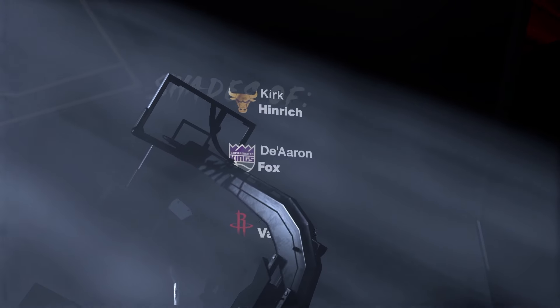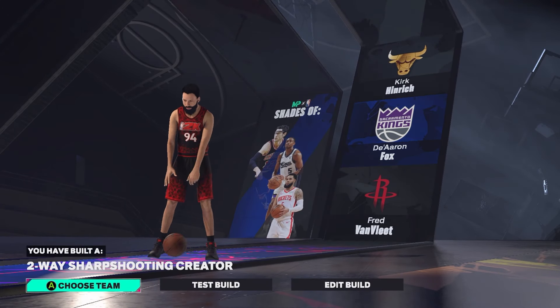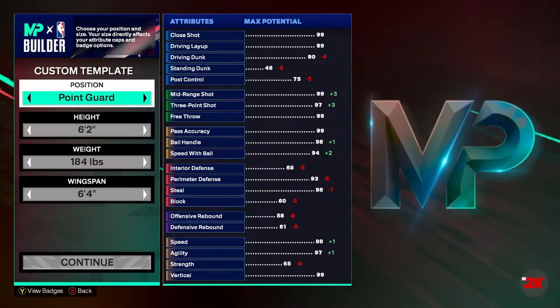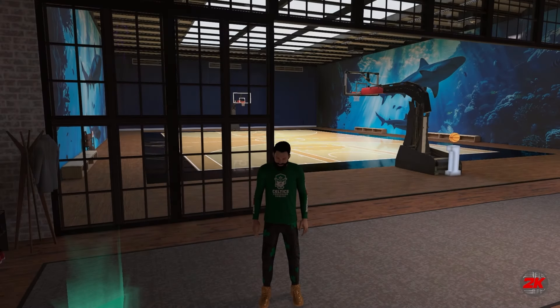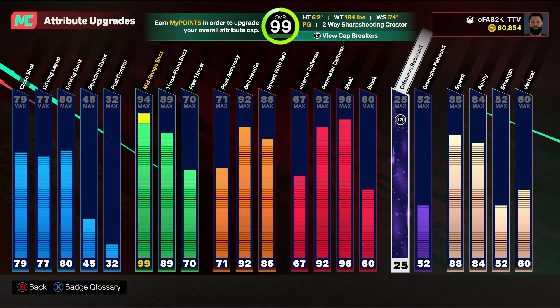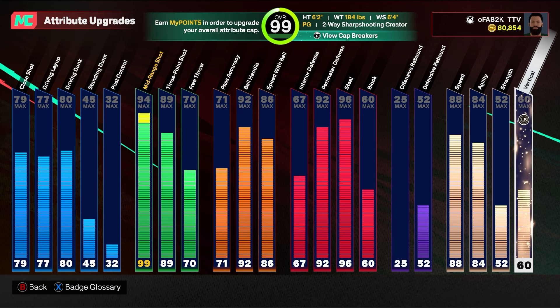Our comparables are De'Aaron Fox, Kirk Hinrich, and Fred VanVleet. The build name is 'Two-Way Sharpshooting Creator' — a two-way that's a sharpshooter who can also create, which is a crazy build. To show I'm not capping, this is literally the build I made and I'm winning wagers with it. I'm going to show you guys the badges so you know I'm being straight.